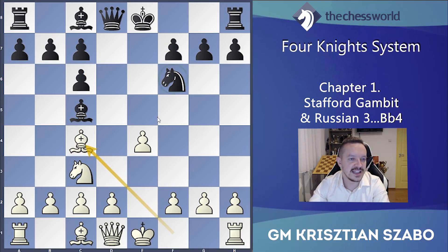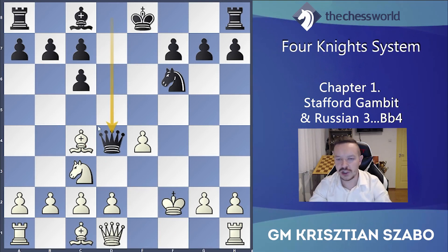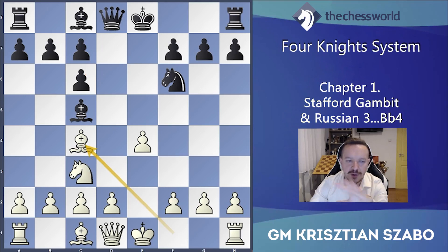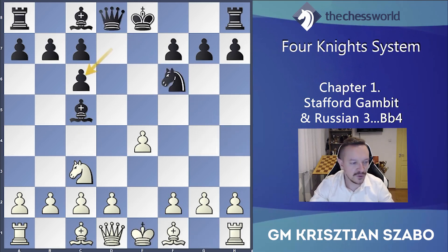For example, if white would play bishop c4 for development, this is not good because black has several ways. First, bishop takes f2, king f2, queen d4 check — a nice option to win the bishop. Another important motif: knight g4, and if castle then queen h4, and suddenly white is in trouble. Black has a decisive attack because f2 is hanging by three pieces and h2 also — a very unpleasant double attack.